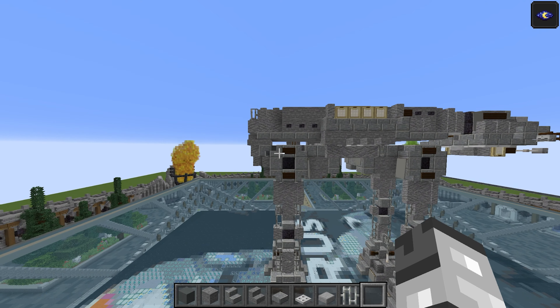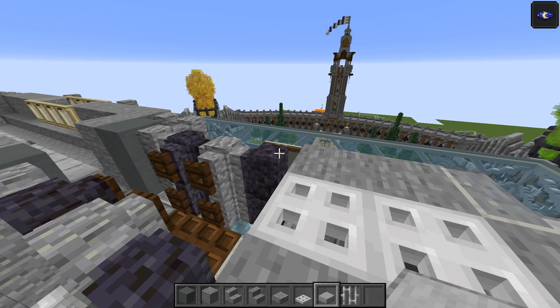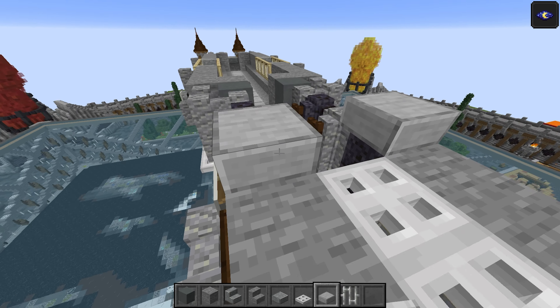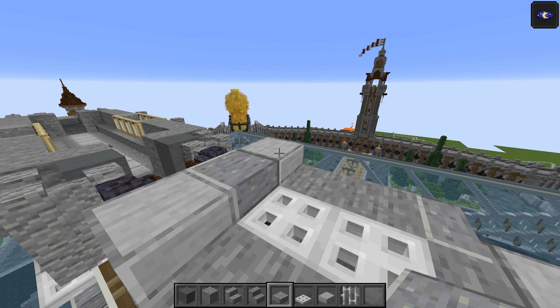This layer just take smooth stone slabs. Start on this blackstone wall — one and two. Polished andesite slab in the middle. Then take the iron trapdoors — one, two, three, and one in front. Then two light grey carpets go there. That pretty much finishes off the head — nice to have that out of the way.